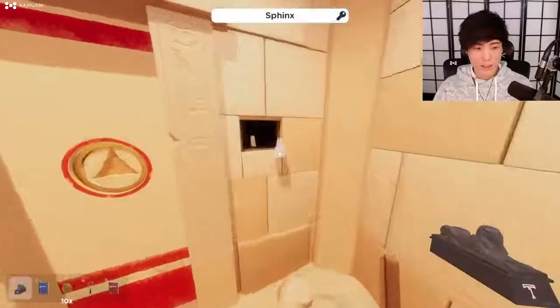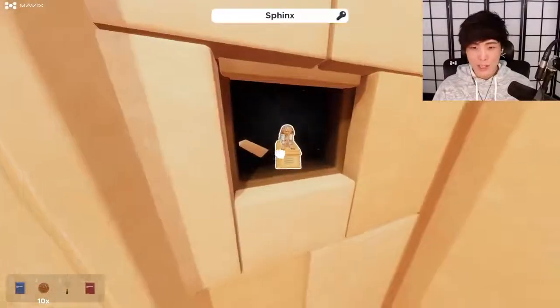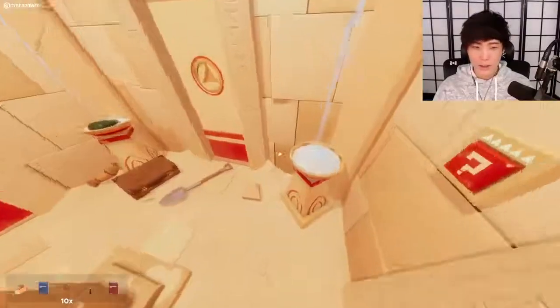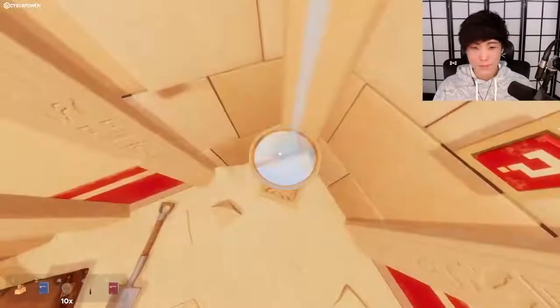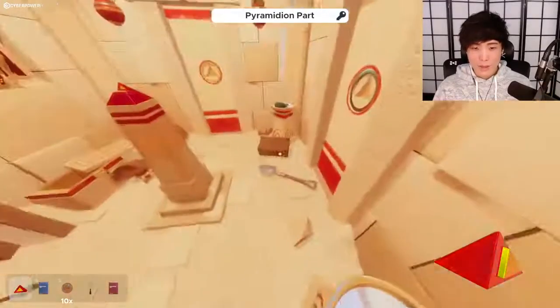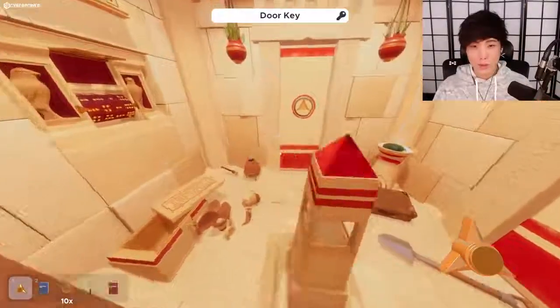Oh, I'm a genius! And now there's a different word — it just looks like water, so I'm just gonna guess water because it just looks like water. I didn't even have to use the book for that — it just looked like water. And now we got a door key. There's three doors though — oh god.